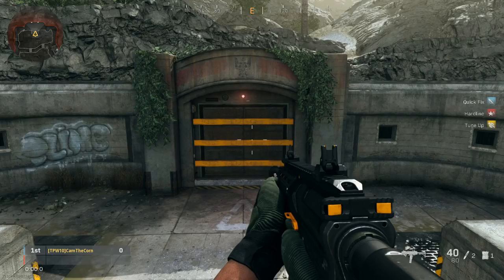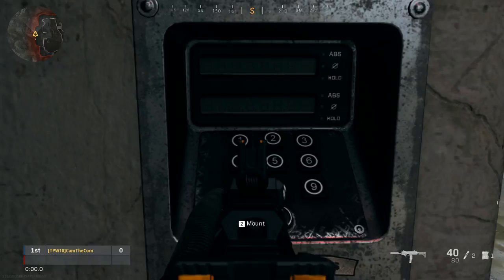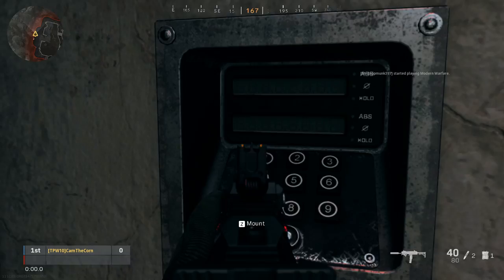Right off the bat, you're going to find the bunker with a red light above it. In order to get inside the bunker, you're going to have to get a five-digit code. It's going to say 'enter code' right here.